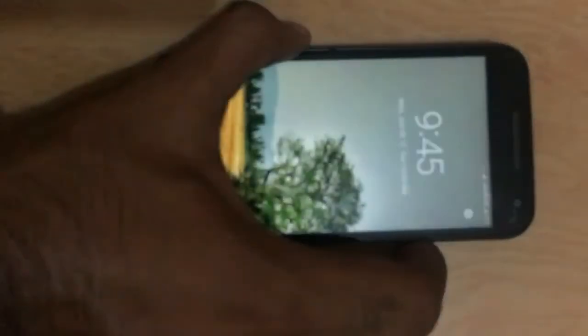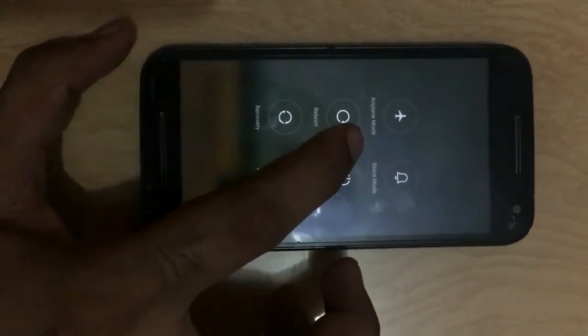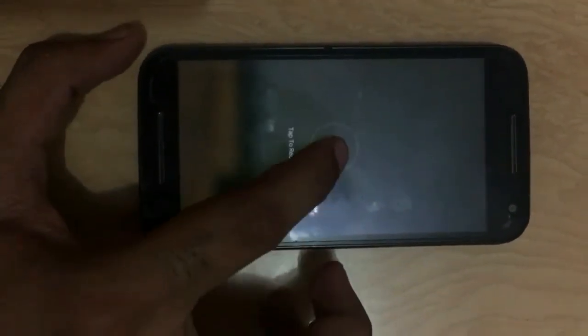Hello guys, this is Baj and today I'm going to show you how to fix two known bugs in MIUI ROM for Moto Z3. The first bug is while rebooting your phone using the power menu option, your phone has a 50% chance that it reboots normally.